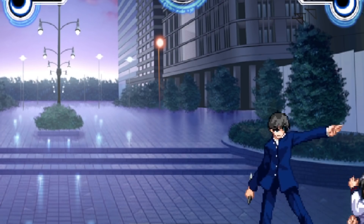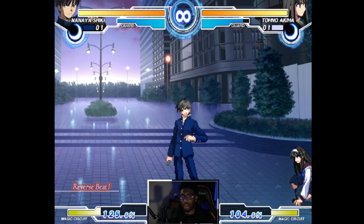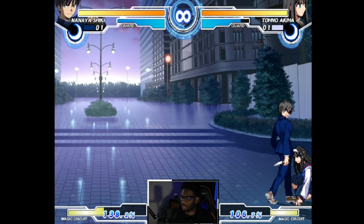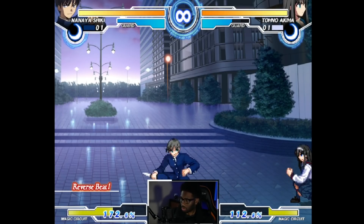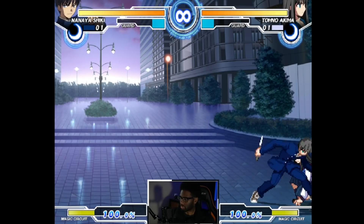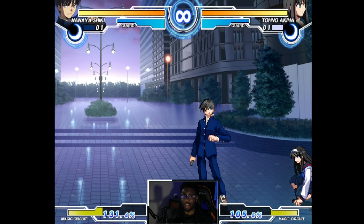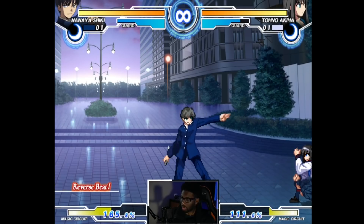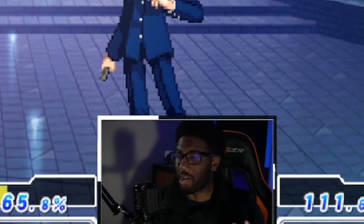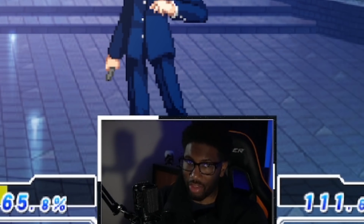When doing reverse beats in Melty Blood, you'll notice you get pushed out based on the strength of the button you use. If I press 5C into 5A, look how far Nanaya gets pushed out — this is something you normally wouldn't want if your objective is to hit the opponent with the next normal. In a block string like this, he gets pushed out a little too far. But if you put a delay from the 5C into the next button, look how much closer he is.